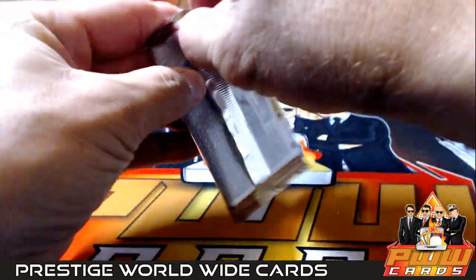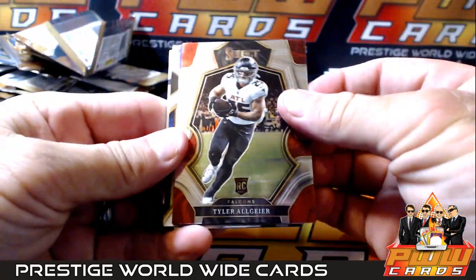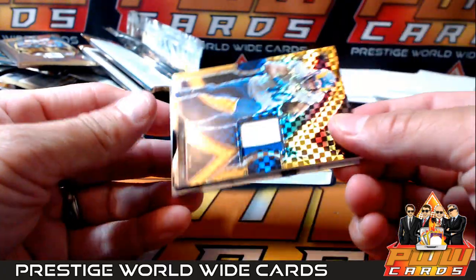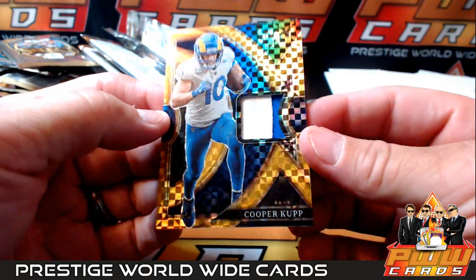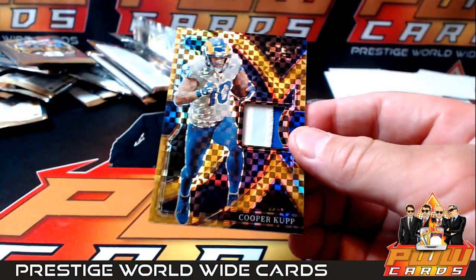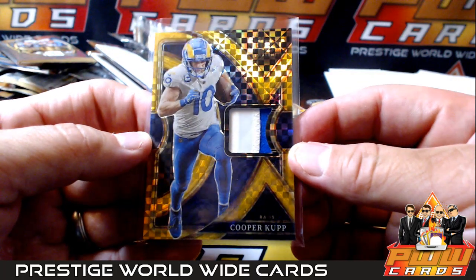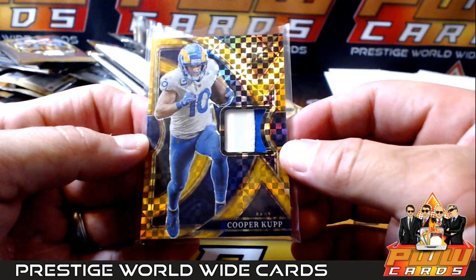Derek Stingley. Last pack - something good. Something thick. Taylor Allgaier, Justin Jefferson, Dak Prescott, Jaire Alexander. Oh, very nice - gold patch of Cooper Kupp for the Rams, number eight of ten. That's cool. Nice looking card going out to the Los Angeles Rams to finish off the break. Patrick C. gets that one. Congratulations.